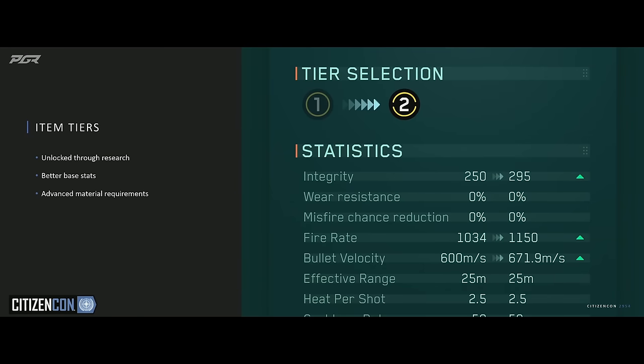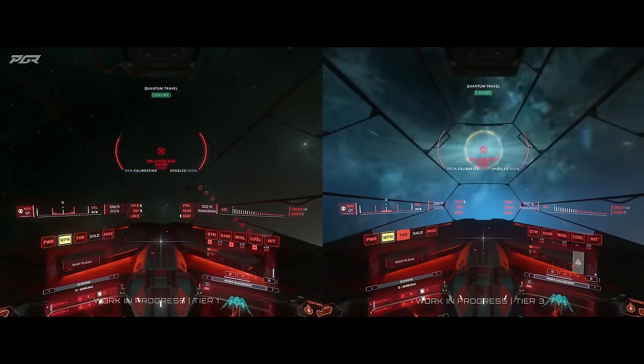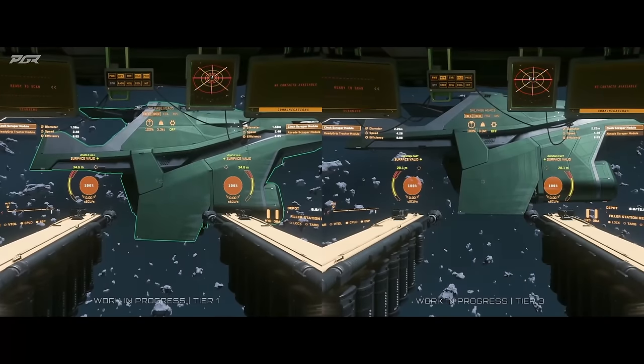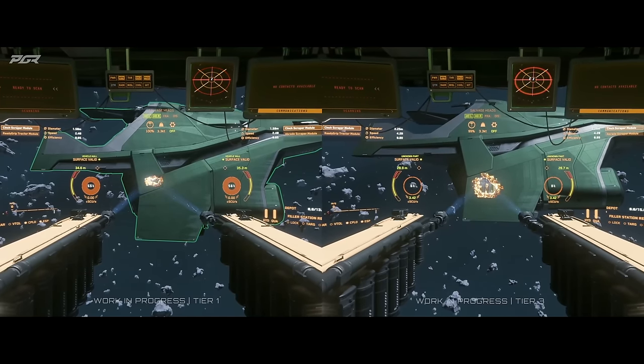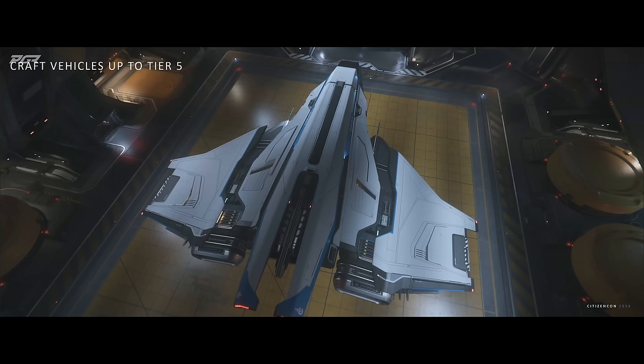There's also item quality — depending on the kind of resources you find, higher quality resources allow you to create better versions of certain items. For example, if you have higher quality materials to craft a gun, that gun may have better stats depending on the type of resource used. It seems like a very in-depth system that they want to implement, and I'm all for it.